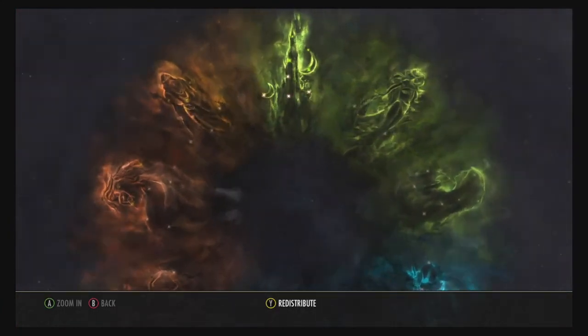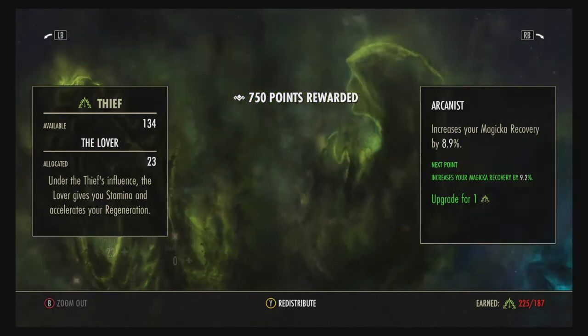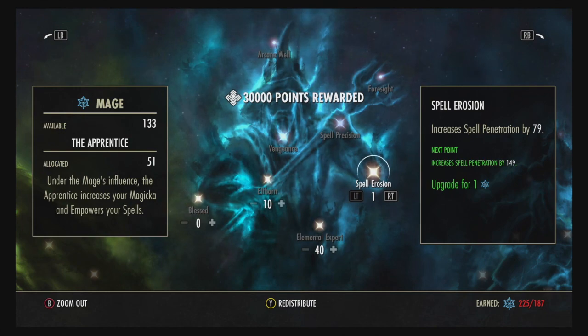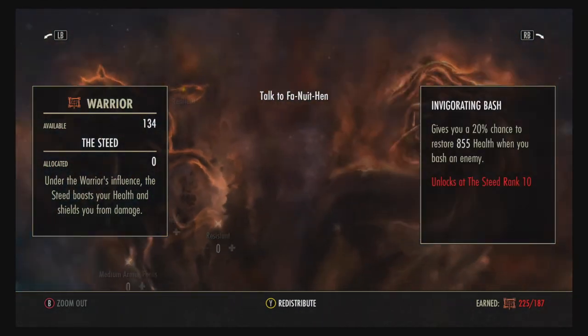I'm just going to show you to confirm I still have the champion points I told you. So 30 and 23 — I've got 10, 40 in Elemental, one Spell Aversion, 10 into Elfborn and then the remaining three in Thaumaturge, so that's 54.